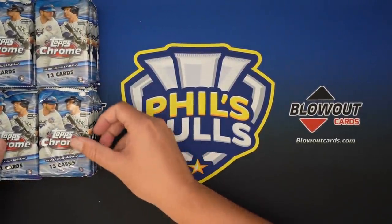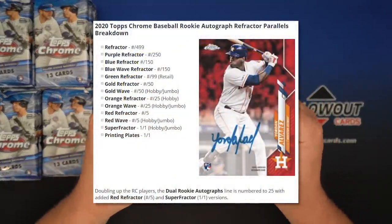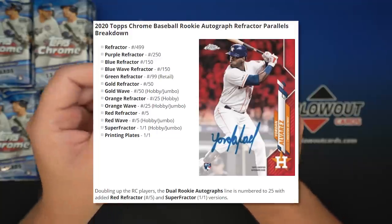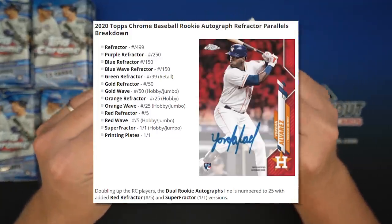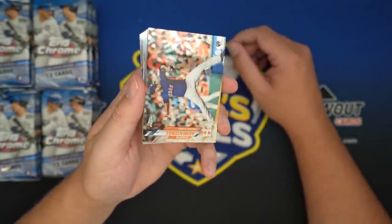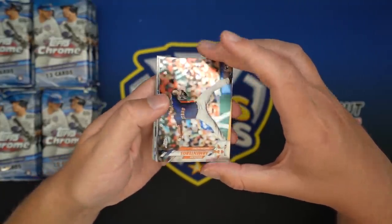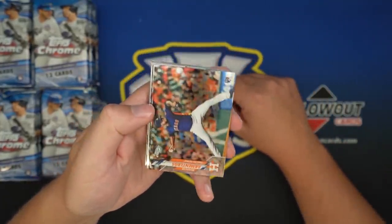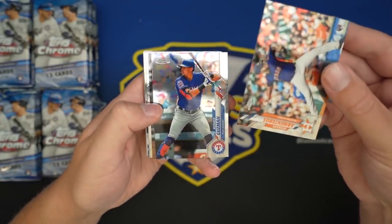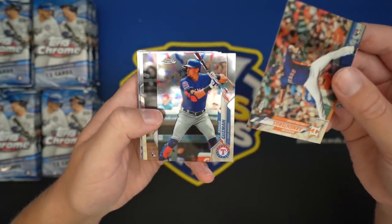Alright, so we got our packs out and we'll get right into it. The Auto checklist in this is pretty massive — I want to say there's like 70-something names in the checklist for Autos. You're basically looking for a handful of guys, maybe five or six guys. You want color, obviously. So there are going to be a lot of Autos that you're like, 'eh, I don't really want that card.' But with 10 Autos, we should hit something decent.